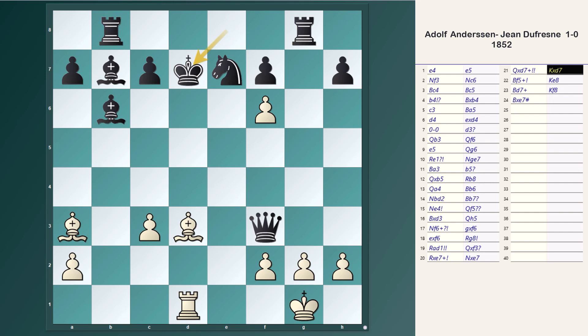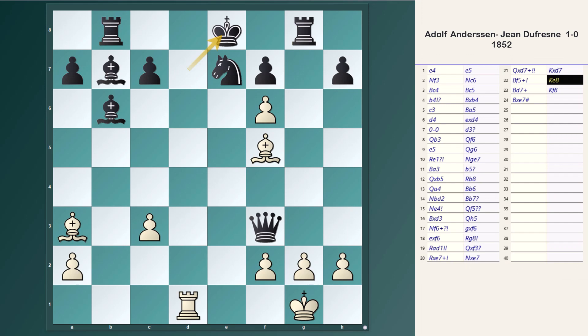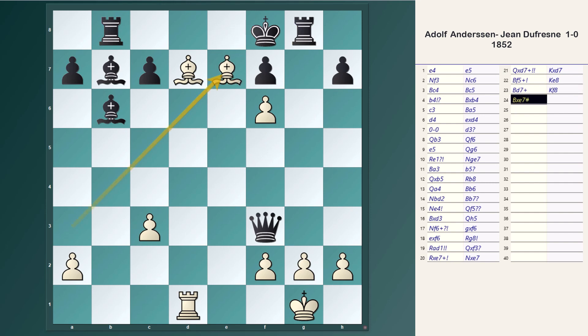Bf5 is a double check, and the king has only two squares. King c6 will be checkmate immediately by Bd7. So the king goes to e8, Bd7 check, Kf8, and the bishop captures on e7 — checkmate. What a breathtaking finish by Anderssen! A beautiful game that will remain evergreen in our hearts.